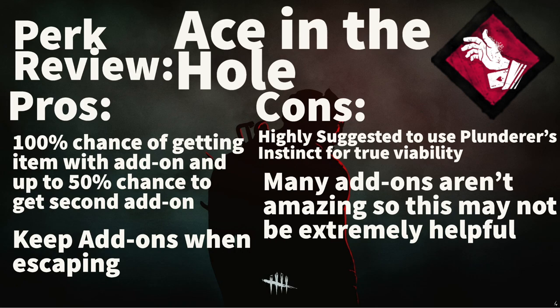If you are using this perk, you are guaranteed to get an add-on of purple quality or lower, and there's a 50% chance you will get a second yellow or bronze add-on. This perk has seen several improvements since its addition to the game. It now allows you to keep your add-ons if you escape. As many of you know, since patch 3.6, you only keep your item when you escape and not your attachments anymore, unless of course you're using this perk.